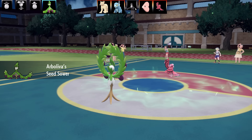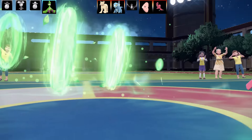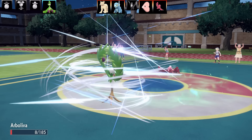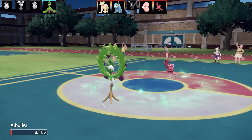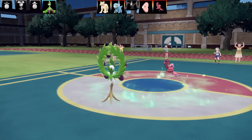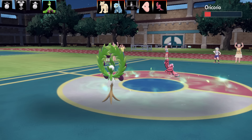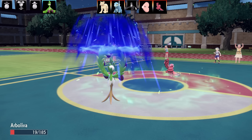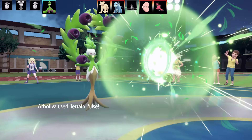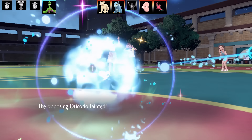Oricorio had Air Cutter then used Growl with Throat Spray — an interesting combination. Next turn I got a Quick Claw and outsped it before it could attack, taking out the Oricorio. Quick Claw got me out of a tough spot there. If you like Oricorio, I've done an updated team featuring all the Oricorio forms including a Scarlet and Violet doubles battle with Dancer — check it out. Luvdisc tried to disrespect with Tackle but I finish it off with a Terrain Pulse grass move.